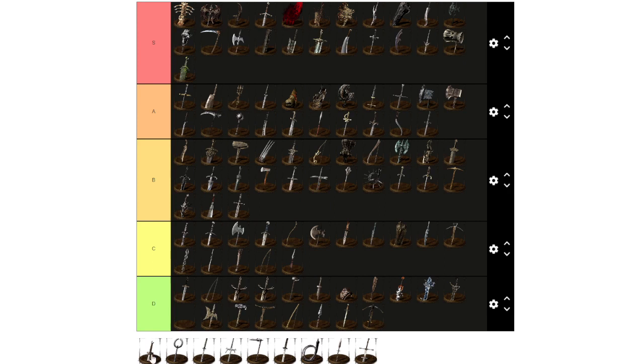Broken Hilt is D. The Stone Guardian sword — I had a build for it, it's fun, just not very good or usable, so B. This might be the Dark Katana. Chaos Blade — S tier, best katana. Chaos Blade, Uchigatana, and Washing Pole — those are the katanas.